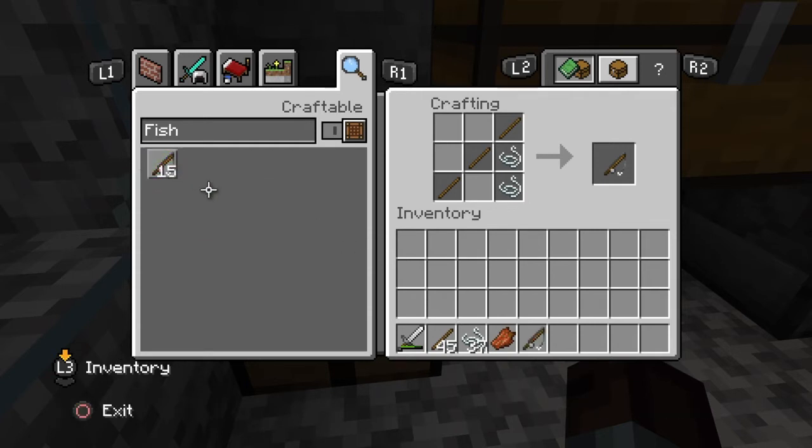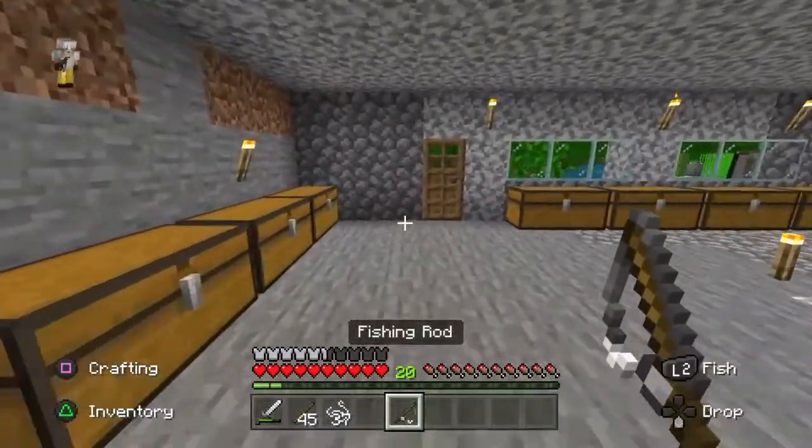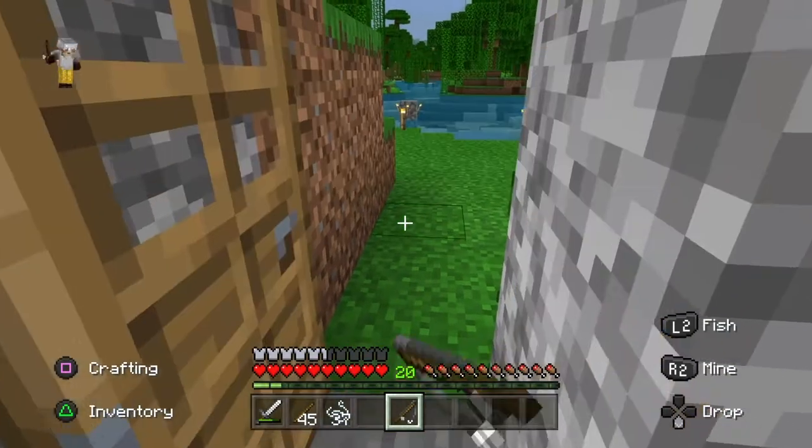We'll go ahead and craft a fishing rod. Now, what we need to do is go find a water source. The water source can be a river, the ocean, or a lake.